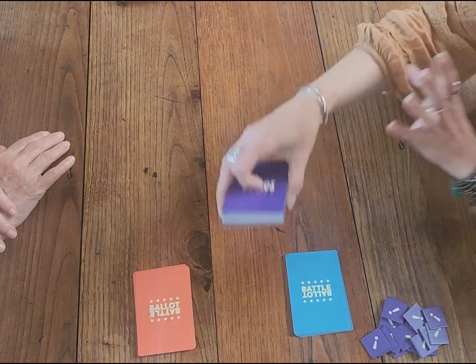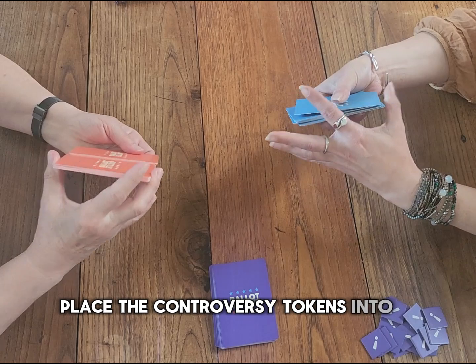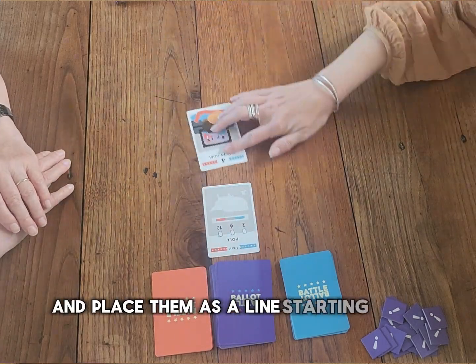Shuffle the campaign deck and place it face down on the table. Place the controversy tokens into a pile alongside the campaign deck. Reveal the top 4 cards from the campaign deck, and place them as a line starting from the deck.